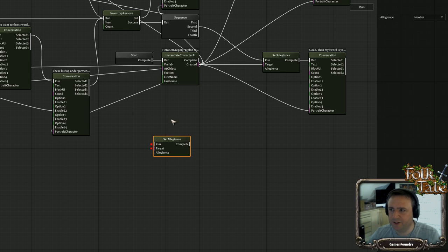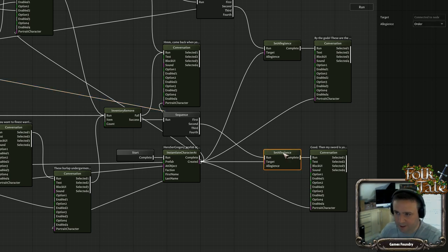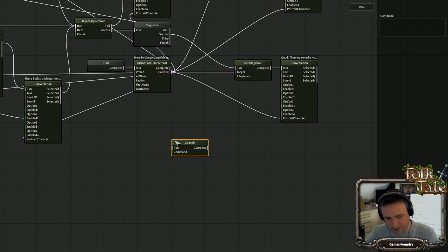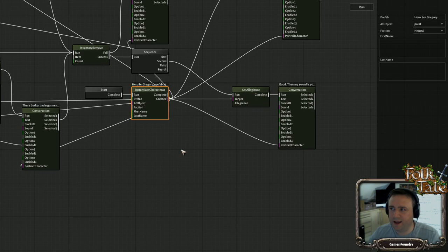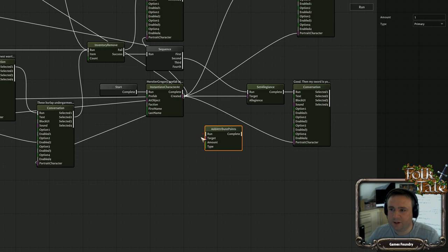We also have a Console node so you can execute console commands, and an Add Attribute Points node. For example, you could take Sir Gregory, add five vitality points, and then do a heal via a console command. There's also a Character Health stat you can check — if his health is greater than 50, you can branch the script accordingly.